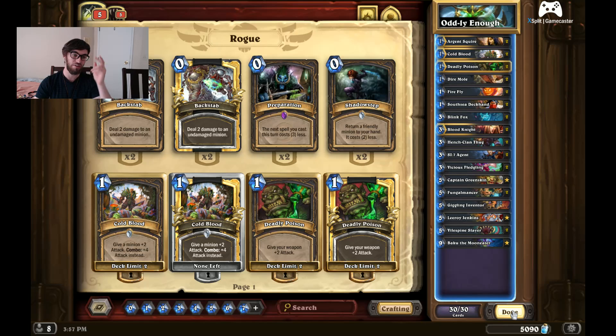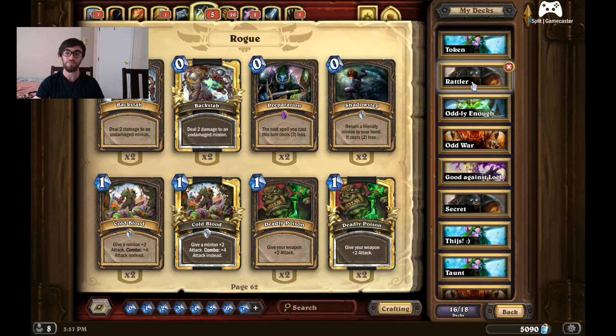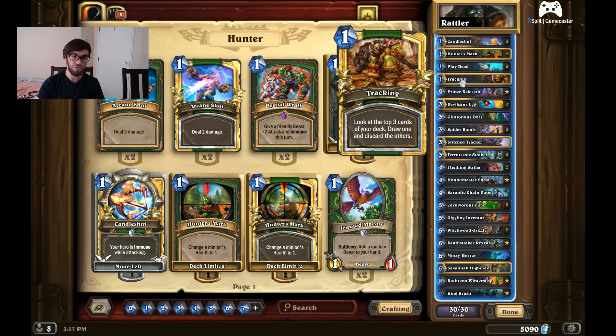I'll post all of these decks in the description below so you'll be able to copy the deck code and use them for yourself. Next on the list is Midrange Deathrattle slash Cube Hunter. There are a lot of similar lists floating around. I've tailored this one a little bit more to myself — some run 2 Tracking, some run 2 Stitched Tracker.